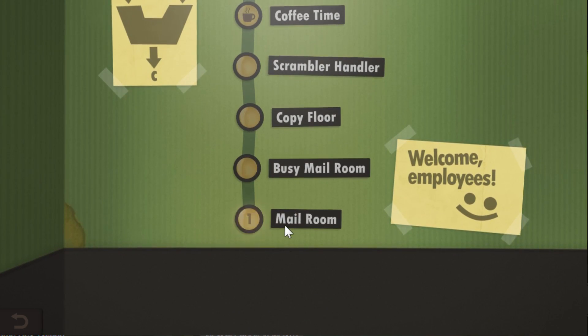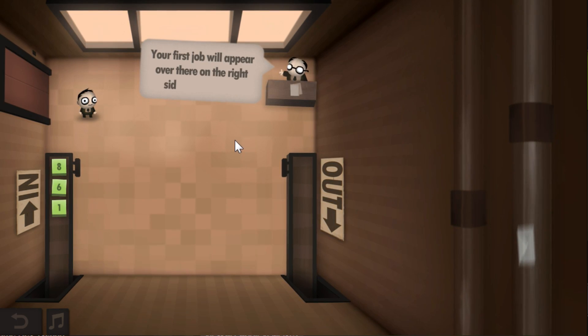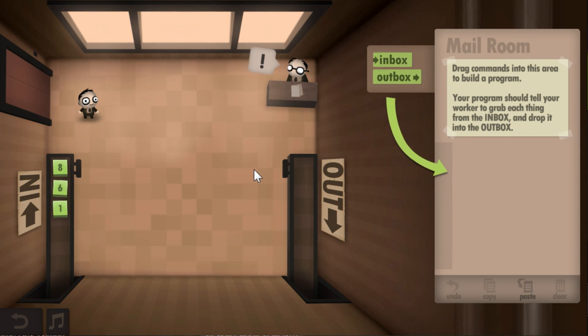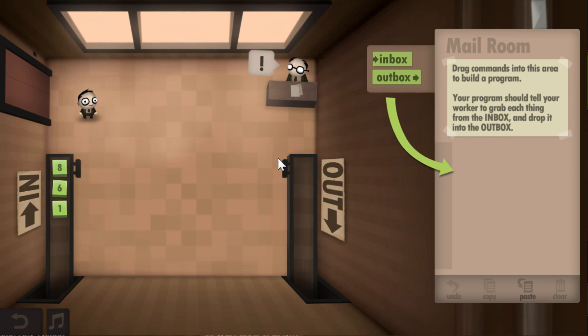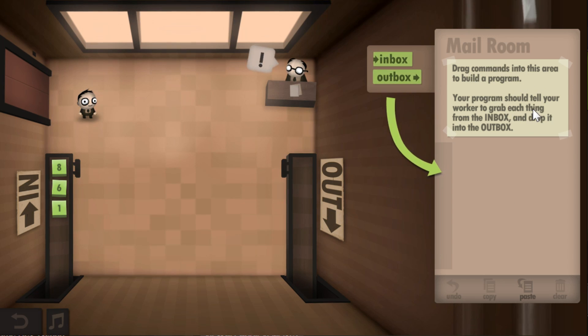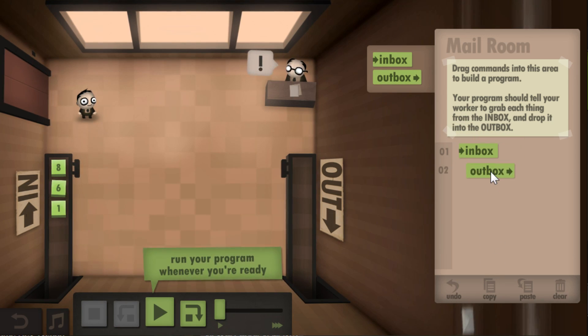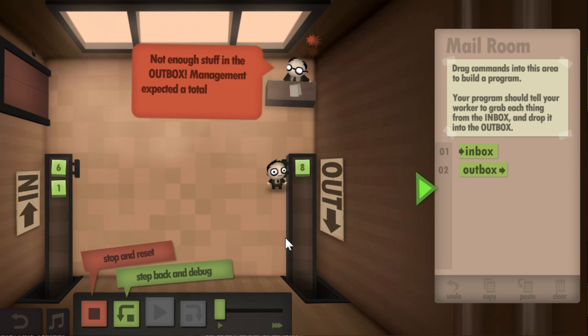Let's go back down to the beginning and of course play the first level. Mail room, year one. Welcome to your first day. You look like an excellent instruction follower. Your first job will appear over there on the right side in a moment. Remember you can always ask me for help. So we've got to write a little program here that's basically going to control this guy and get him to do whatever we are instructed to do. We've got to drag commands into this area to build a program. Your program should tell your worker to grab each thing from the inbox and drop it into the outbox. So take from the inbox, put it onto the outbox. Let's press play and watch him work. Into outbox. And then the program ends.